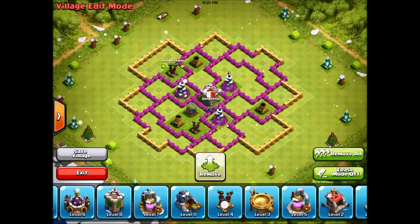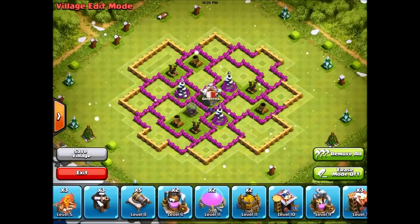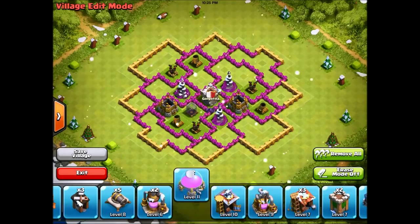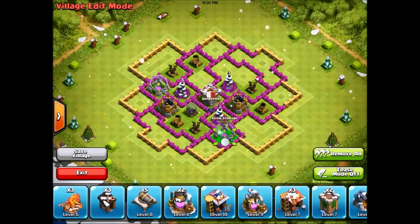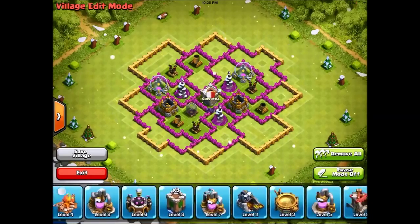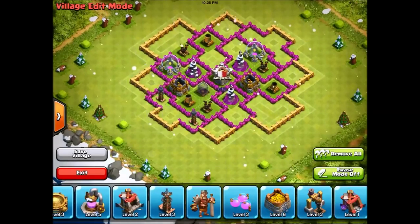Then we want to put in the gold storages, just gonna put them in right here, and then put in the elixir storage right here. We want to spread those as far apart as possible.